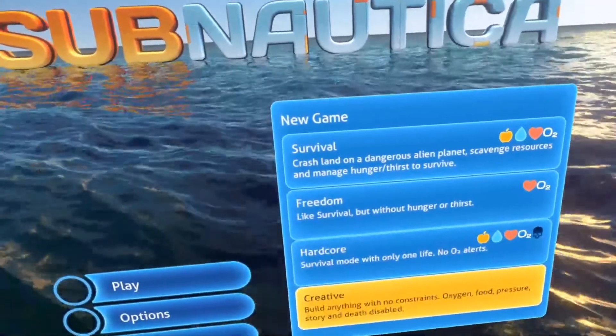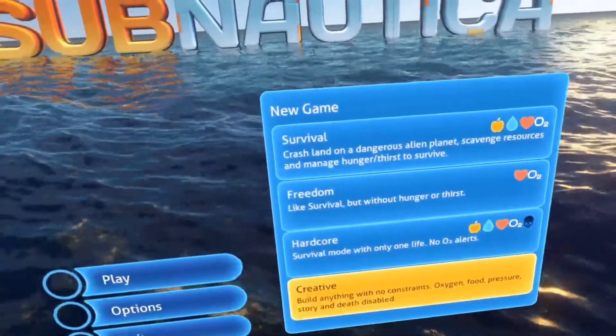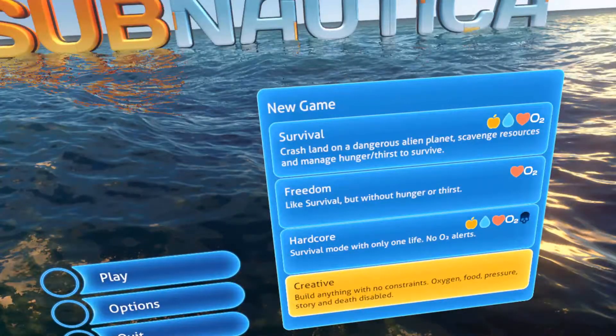We'll jump in this time and try creative mode — build anything with no constraints, oxygen, food, pressure, story, or death disabled.